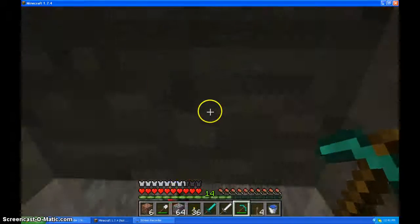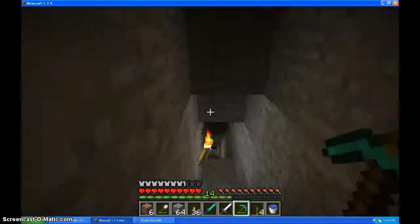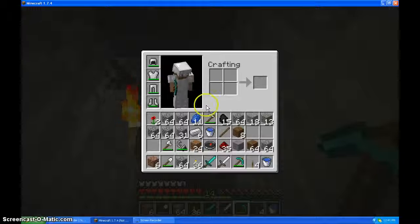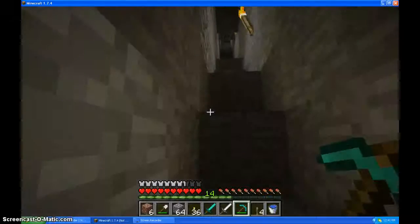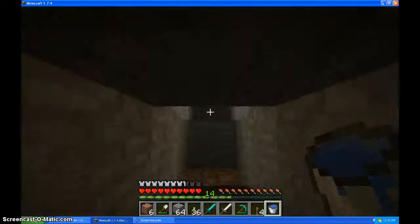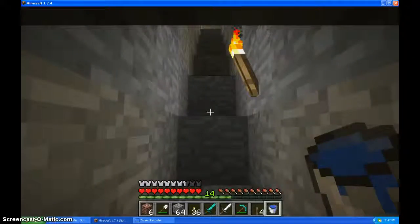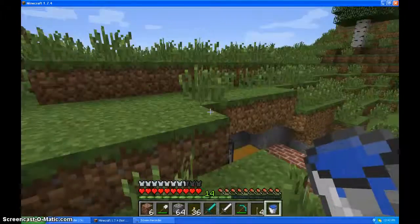I still have all my iron armor. That kind of sucks — I could have made a helmet out of that. A diamond helmet, but I didn't really feel like it. Now I want some lava. That cave has quite a bit of lava. I want to find a ravine because that's where lava and obsidian is. I want to make an enchanting table to enchant this diamond sword, and to make another portal at some point, because I do have that flint and steel.